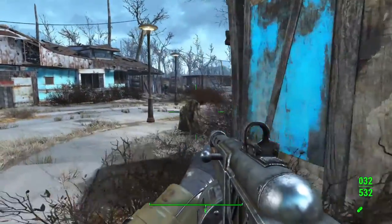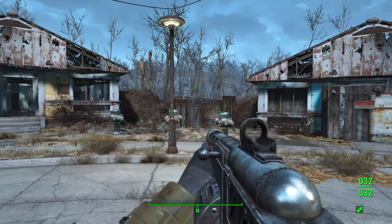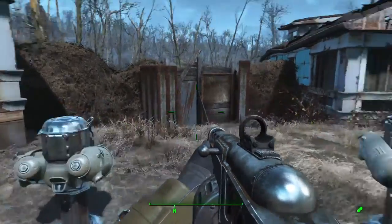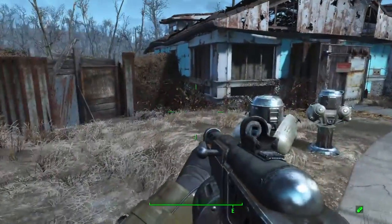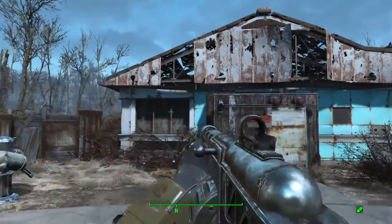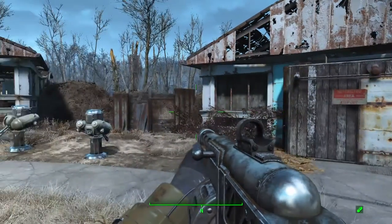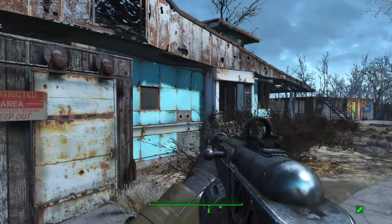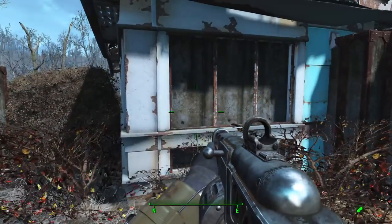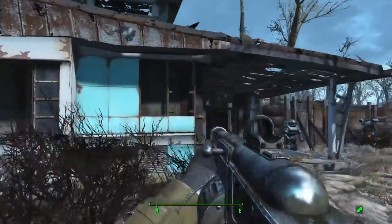I was truly happy with the results once I was at the build limit. I just got a few turrets here because there have been a few times where enemies have attacked and completely wrecked stuff. I placed three heavy machine gun turrets here so hopefully that won't happen again. Here is a house that I had to seal off because I couldn't get any of the walls around it. Remember, Sanctuary is completely surrounded by walls, and I couldn't have a breach in the walls, so I had to completely seal off this house, unfortunately.